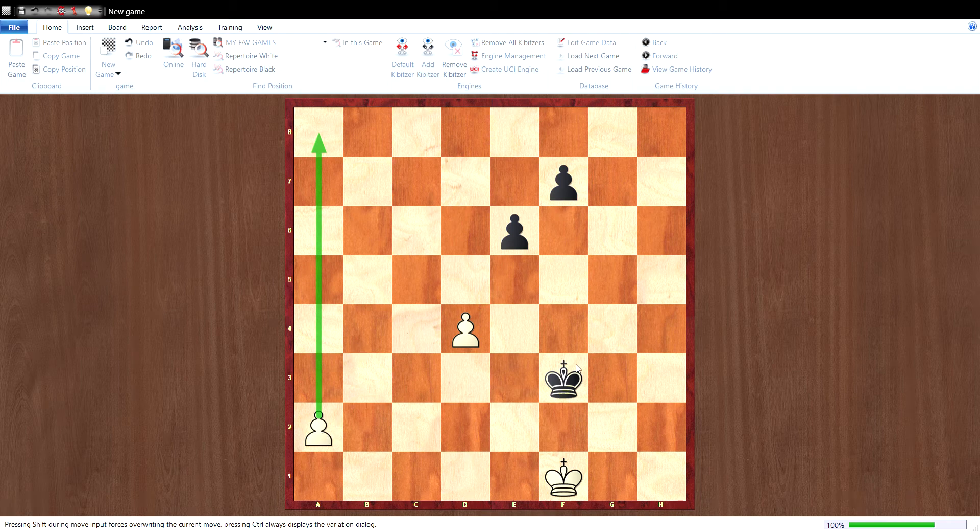The pawn cannot promote into a Queen directly because the King is inside the pawn square. Let's count how many squares the pawn will take to promote into a Queen: 1, 2, 3, 4, 5, 6 — the pawn will take 6 squares to promote. And let's count how many squares the King needs to block the promoting square: 1, 2, 3, 4.